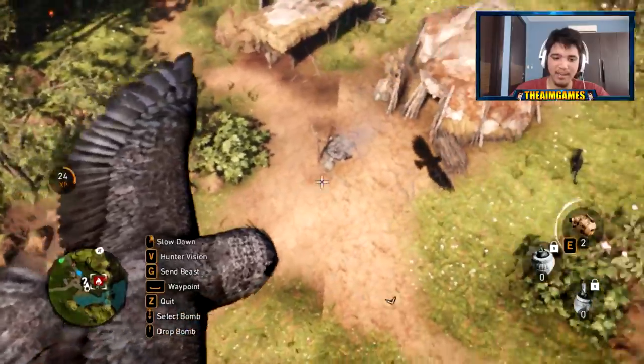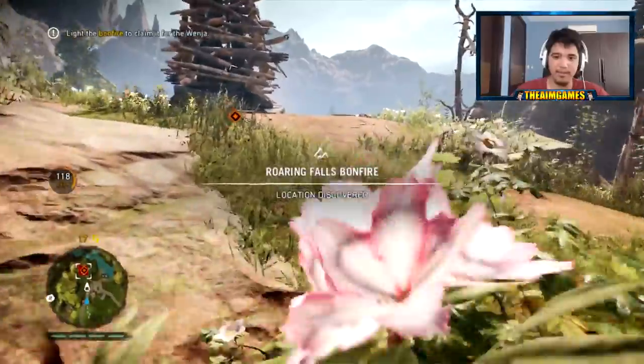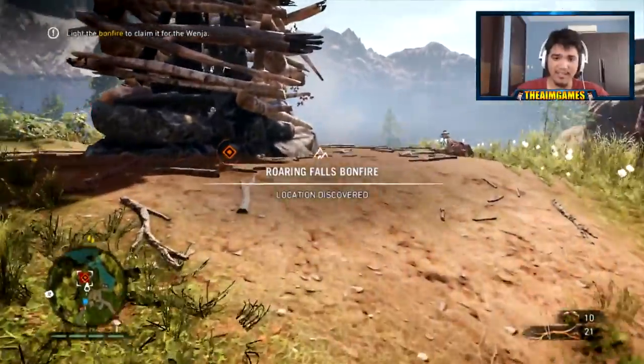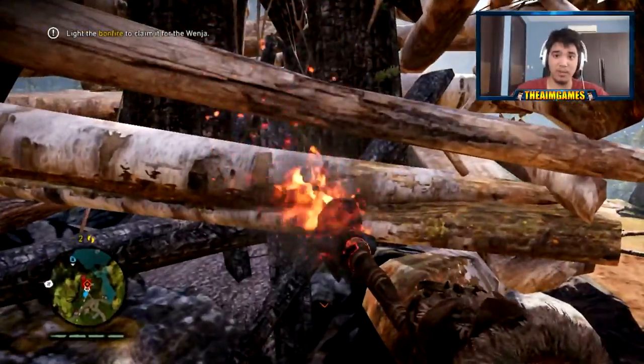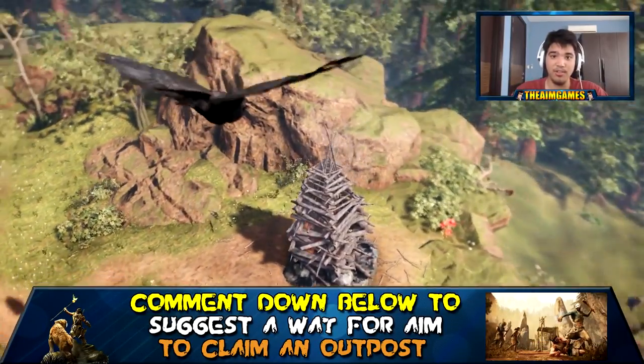We dropped sting bombs there and that should be it - that's all we gotta do. Basically the owl is quite powerful if you actually know what you're doing, and you can also kill elites with just the owl itself.